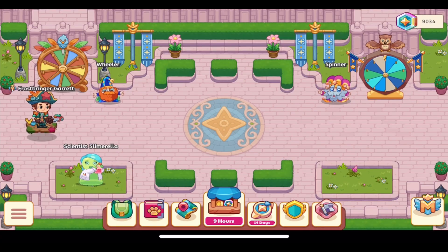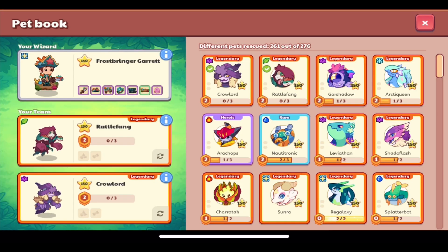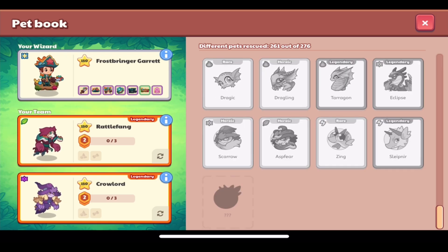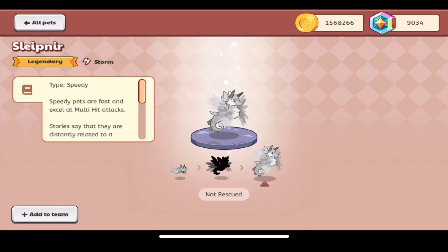Skywatch has finally been added to hard mode in Prodigy! I'm so excited to begin and complete hard mode in Skywatch because I really like the look of the armor set that's going to be available. The pets Zing, Sarazap, and Sleepner are going to be so cool to get. They've been added for months and months — Sarazap is the one I haven't seen yet for some reason.